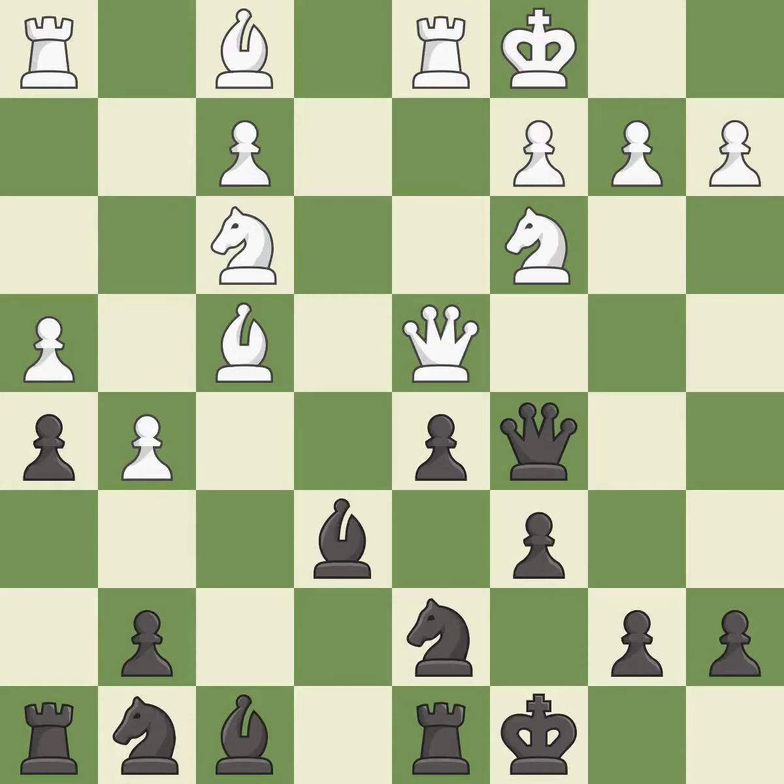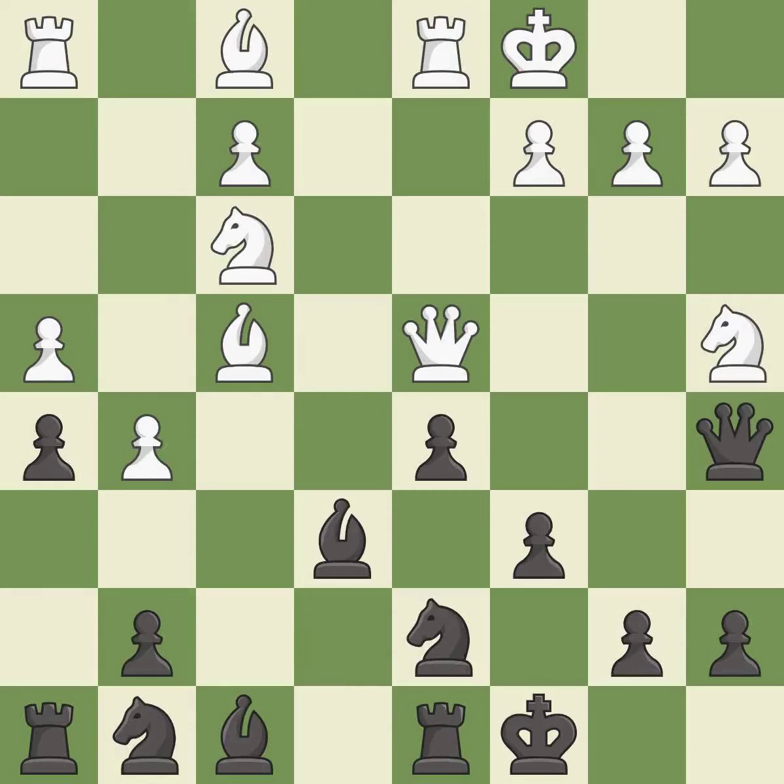Castling gets the king to a safer square, out of the center of the board, while also developing a rook. Castling to the same side of the board as the opponent avoids some of the attacking associated with opposite-side castling — it is good. This attacks a queen, winning a tempo when it moves away — it is best. This move puts the queen on a safer square.